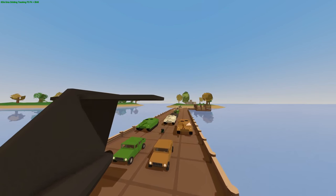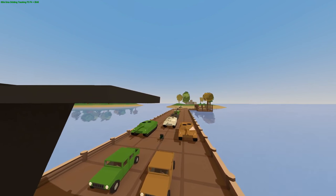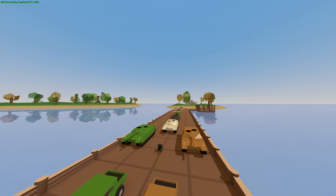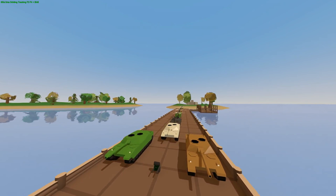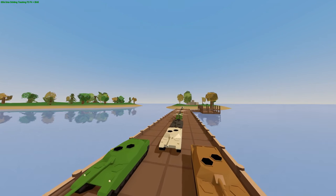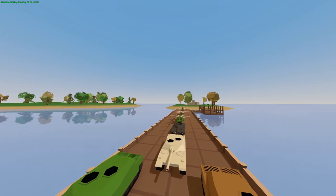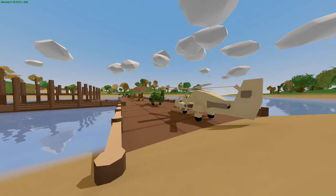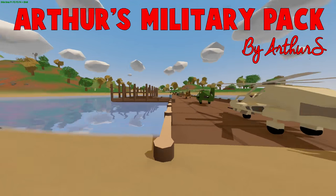What's going on YouTube, Robocast Gaming here and welcome back to another video. Today I'm bringing you guys one of the biggest and probably one of the best vehicle packs I've ever seen in Unturned. This is absolutely amazing — there's tanks, helicopters, a jetpack, a quadcopter, and all types of stuff. The mod we're looking at today is called Arthur's Vehicle Pack, made by a guy named Arthur S.